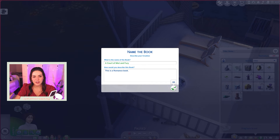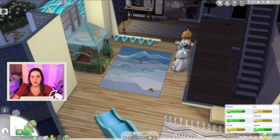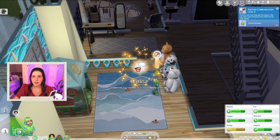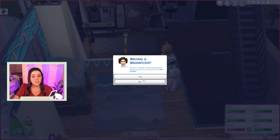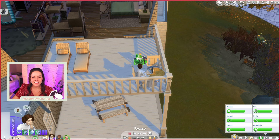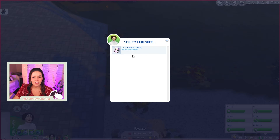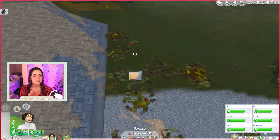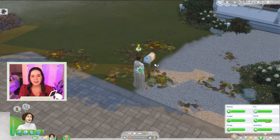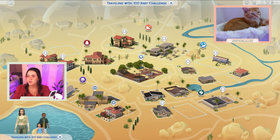This is A Court of Mist and Fury — the second book in the series — and Ashton is getting the benefits from the Plumbite which is nice. I'm waking the toddler up to start skill gaining since her attention and fun are low. She did it, and Yasmeen's happy now. We need to name the hamster — somebody suggested Chubbs and I think that's so cute, so Chubbs it is. Apollo is in his cat cam spot, I just needed to fix it.